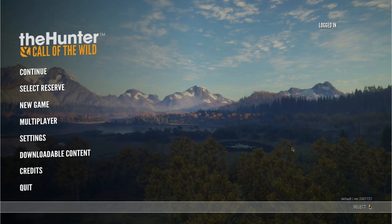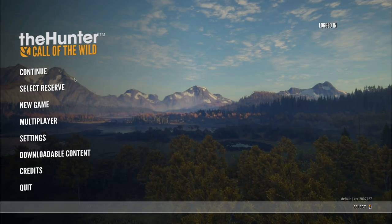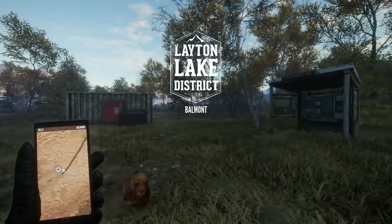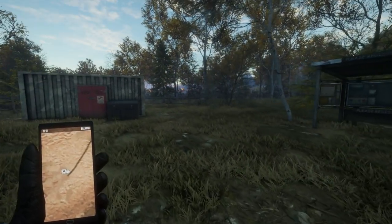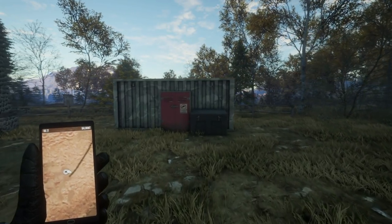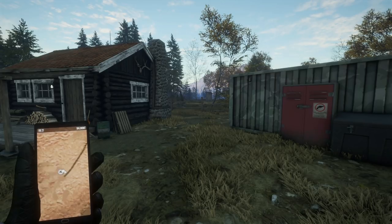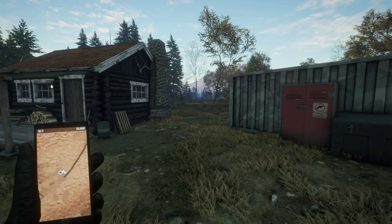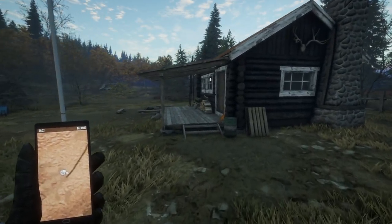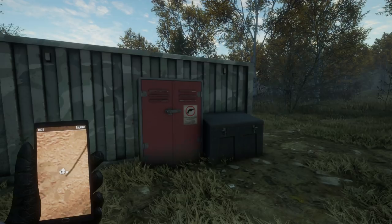Welcome back to episode two of Hardcore Hunts. We're going to jump onto Layton to check the time, then hop to another map to grind up some cash. It's 6:21, so our best bet is probably going to Parque Quattro for red deer, since Tawara doesn't have them drinking at that time. We want money for new weapons and gear to handle bigger animals, because right now we're pretty limited.